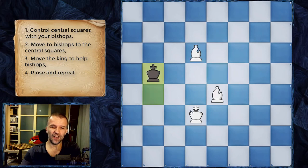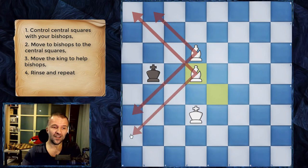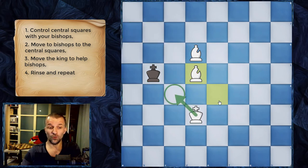Let's say king b5, and now bishop d5. We've just achieved what I showed you — the bishops set up in the center. Now the king is in this little area of only six squares, and of course the king wants to come to c4.